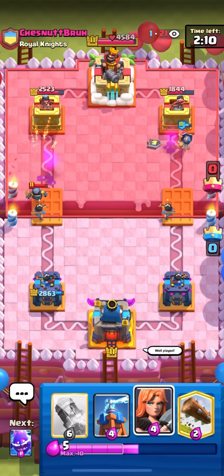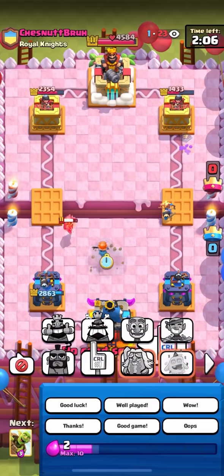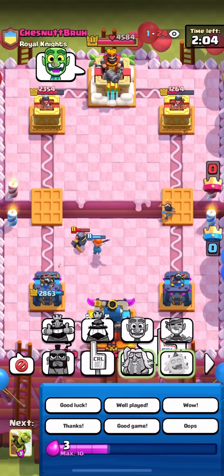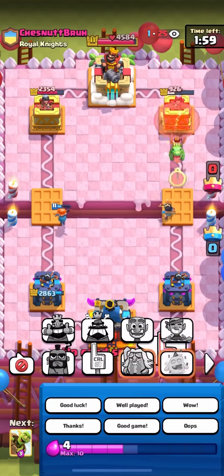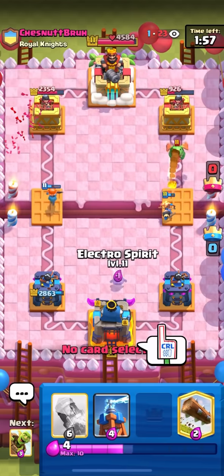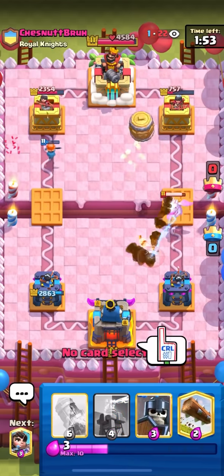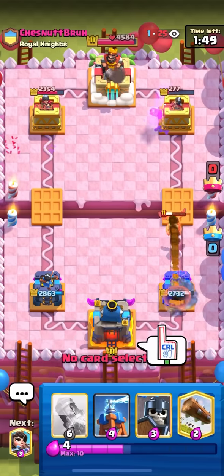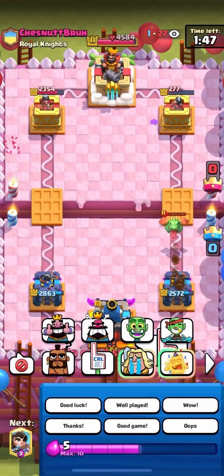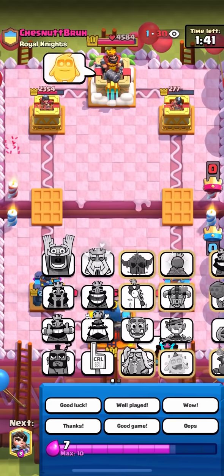He goes for a mini pekka on the left and then valkyrie on that mini pekka. I'm going to spam the CRL one emote because he put everything into a rocket for his elixir golem play — I don't really expect much from an elixir golem player but still. I'm going to go for a barrel on the right — I should get some good damage here. He can't really defend it so he should have to eat the whole thing. His tower is already down to 277 HP — great start for me. I still don't know what he was doing, that was just kind of random.